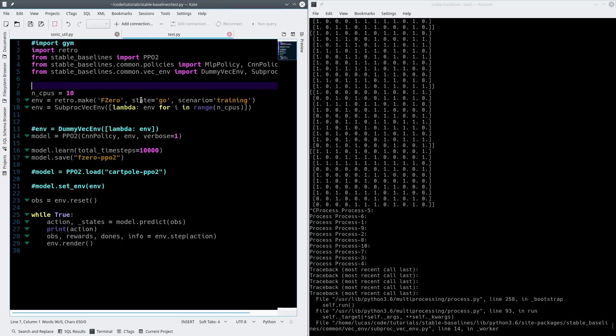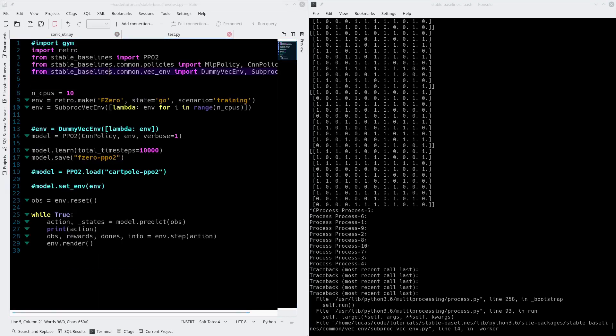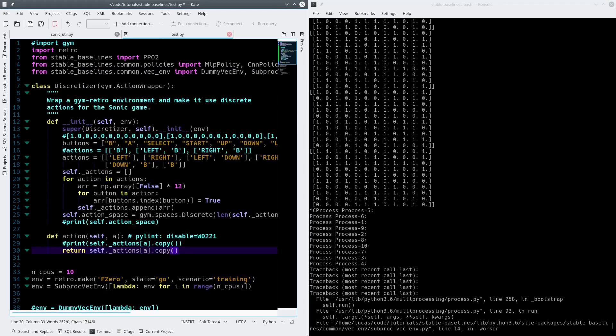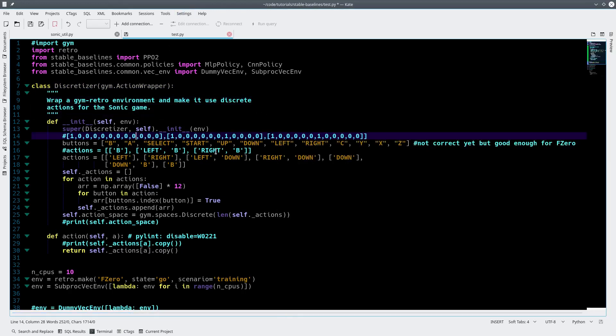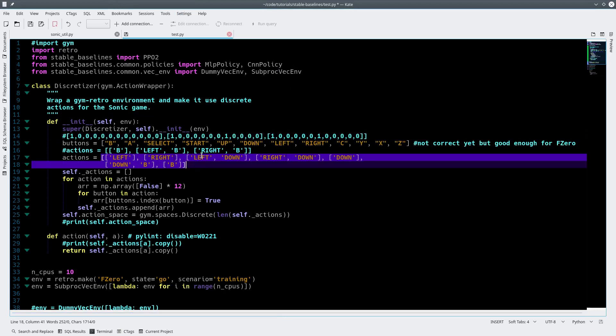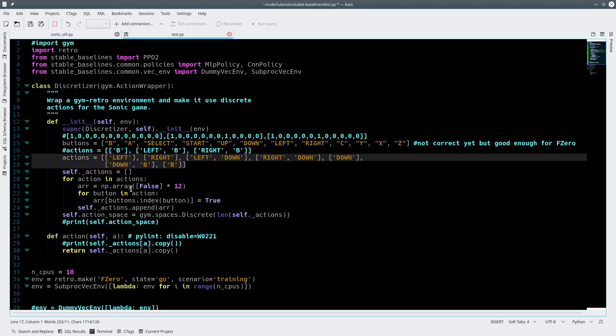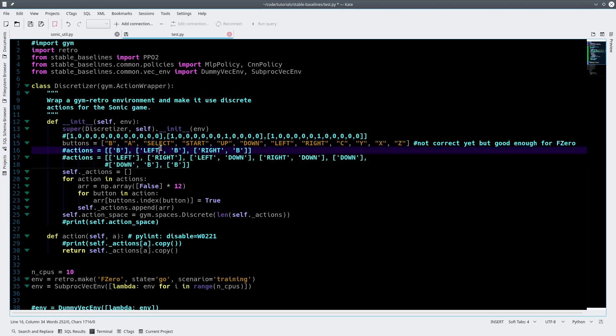We're going to use the one I've already modified, which is pretty much exactly the same thing, but I changed it for F-Zero. So let me just import this. I'll go through this step by step. This is literally the same thing from Sonic that I just took — I just modified it so that the buttons made sense for F-Zero.